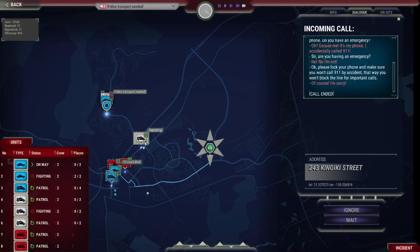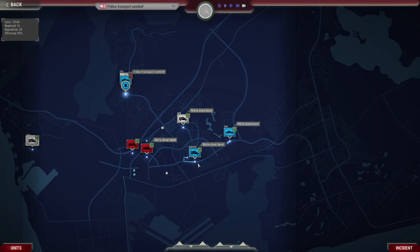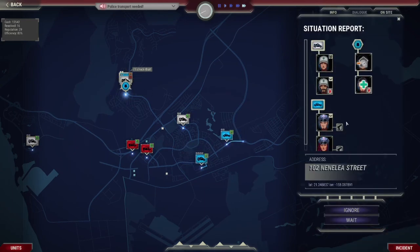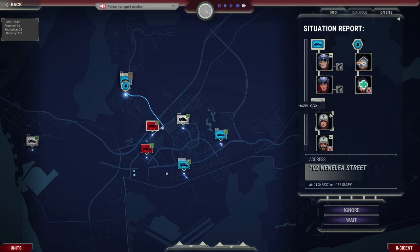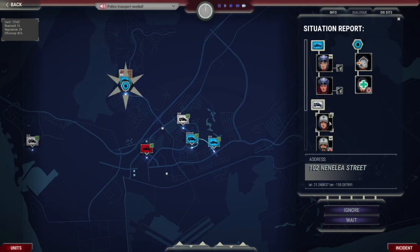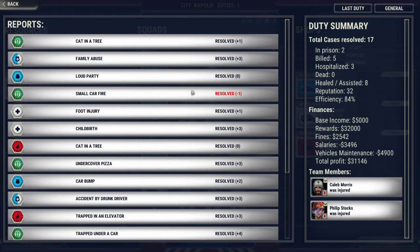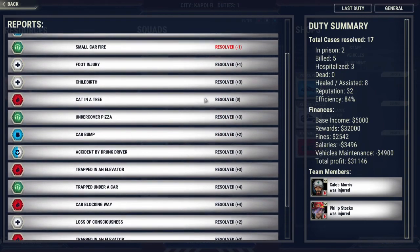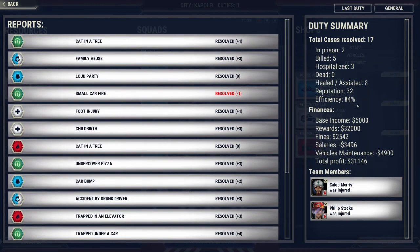Robin sends everyone to the shots-fired incident since there's nothing else pressing. More radio chatter and cases resolve. A transport issue arises — a police car has no room for a suspect. The session ends: 17 cases solved, 84% efficiency. Robin says: 'I'll take it.'